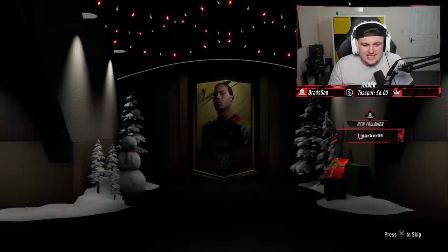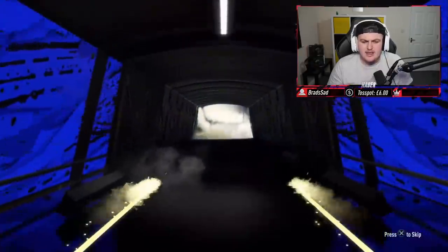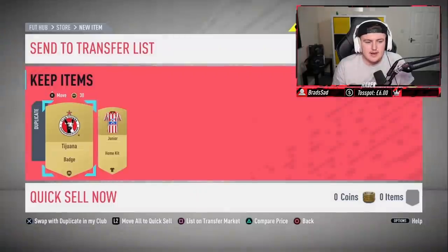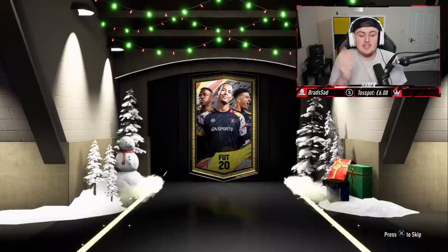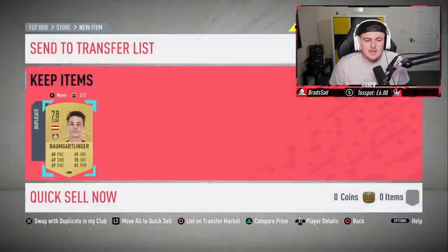Let's go ahead and open up the Squad Battle rewards and see what we can get. We have Gold 1 Rewards here. The first one is going to be an 83 UCL - 83 UCLs don't count as boards, I'm not entirely sure why. We'll go ahead and store that in the club and discard the kits. I got a comment saying they're upset I keep discarding duplicates, but the people I open rewards for will specifically tell me to keep duplicates if they want me to.